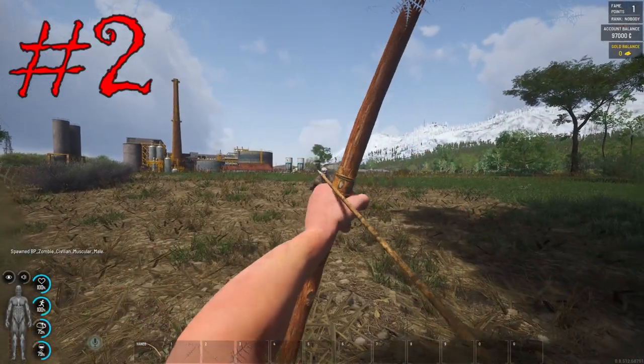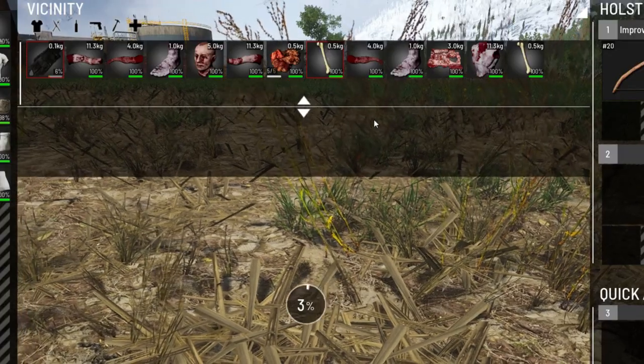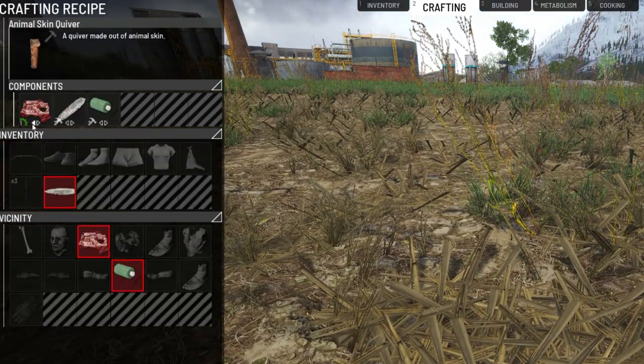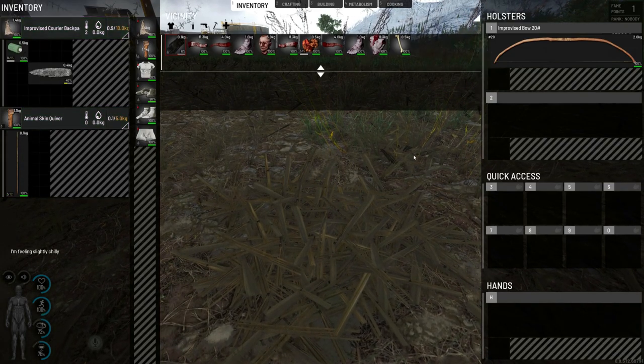Number two: if you find thread or fishing line, cut up a puppet (a zombie), use his bones to turn into needles, use that to create a sewing kit, and then use the sewing kit with his skin to craft the quiver. These first two tips are the way I start on a fresh life all the time, and it makes my start a lot easier. Don't sleep on the bow, guys.